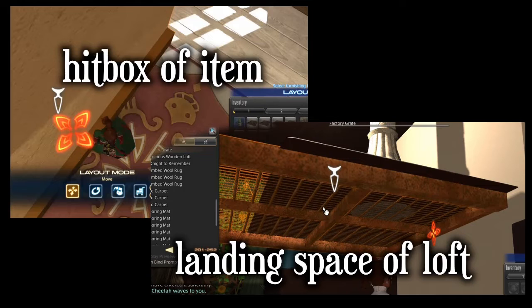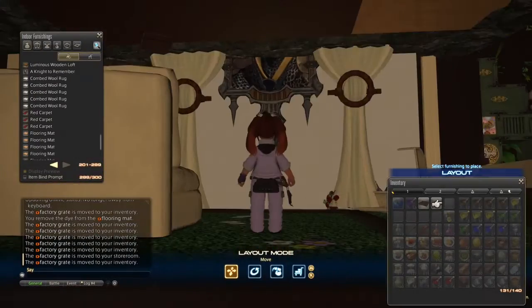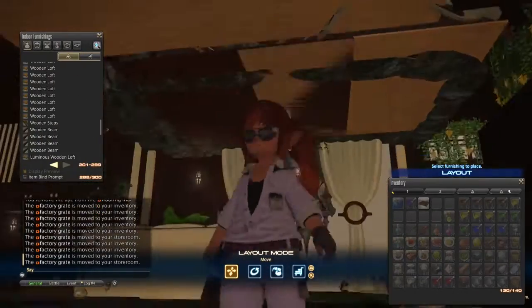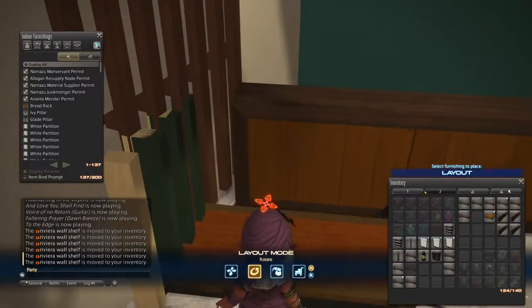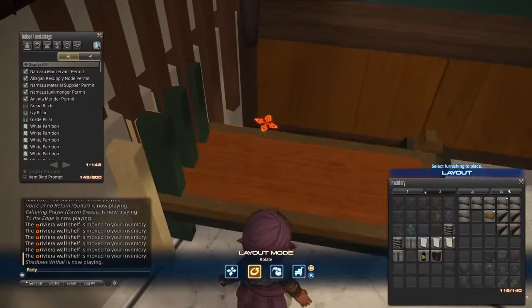To get this glitch to work, the hitbox of the item you want to lift needs to be lined up with the platform of the shelf. For some items it can be as simple as using a loft. Some items are royally tedious to lift — they have small hitboxes, making them harder to line up and only lifting in small increments. But they look amazing in the air, so we are willing to do the work.